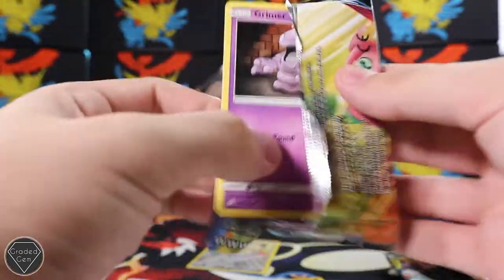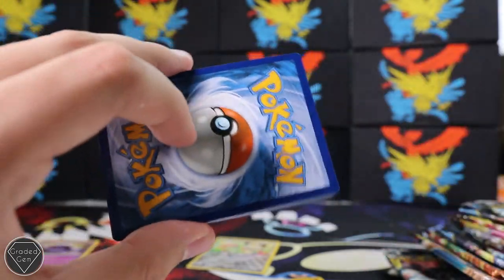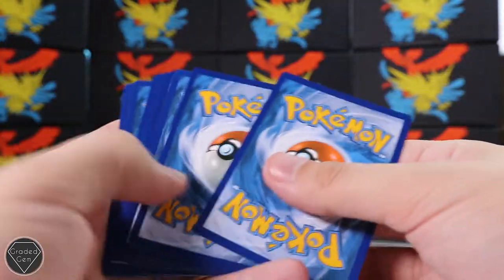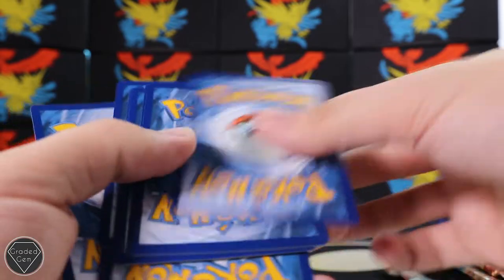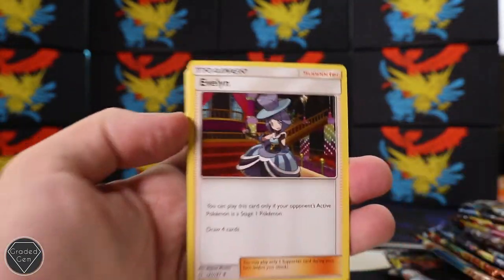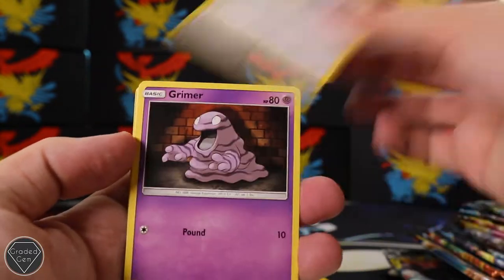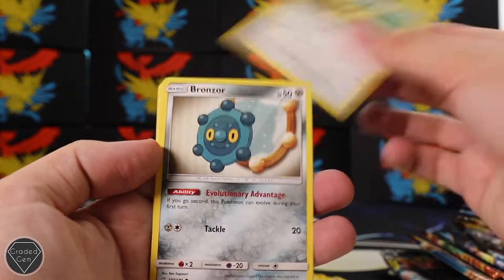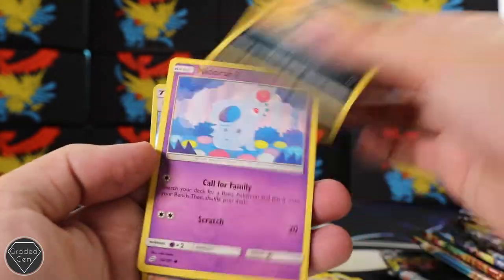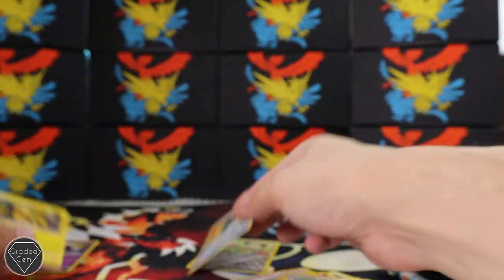Second pack now - code card covered. Three from the back, get rid of the energy which is a Metal Energy this time. We've got Evelyn, Nanu, Farfetch'd, Grimer, Pidgey - best Pokemon in the game - Bronzor, Poochyena, Nidorino, Buff Padding reverse, and a Galvantula regular rare. I see so many energy cards I always forget which ones they are.